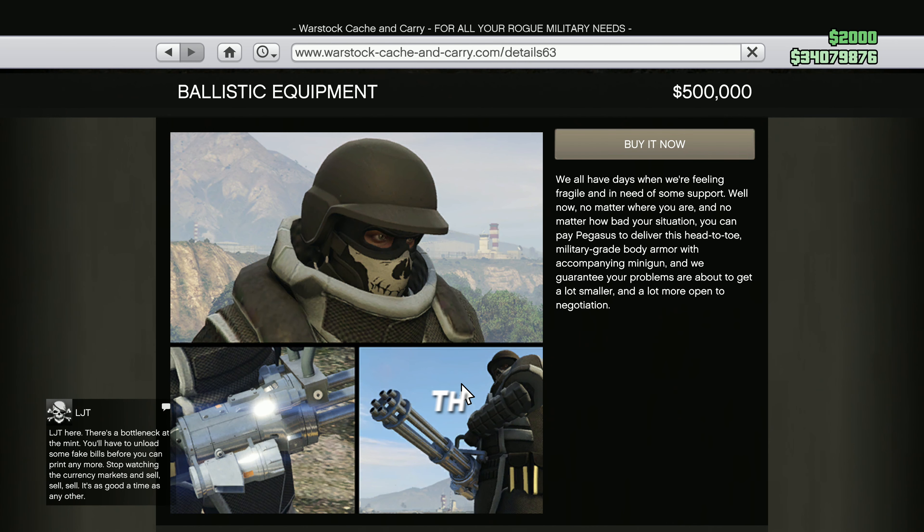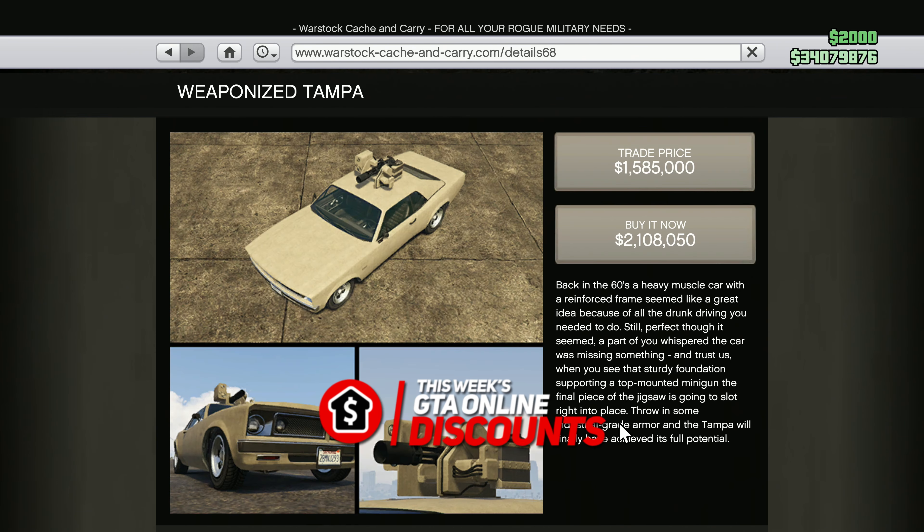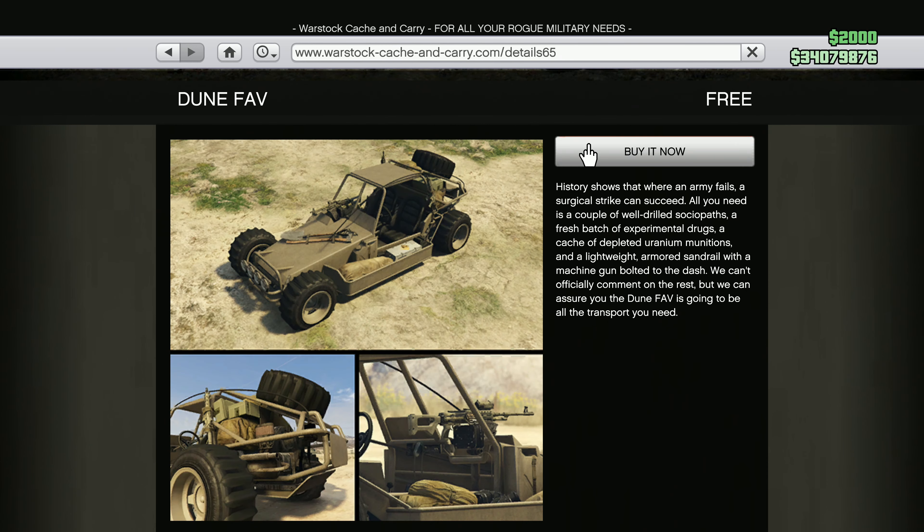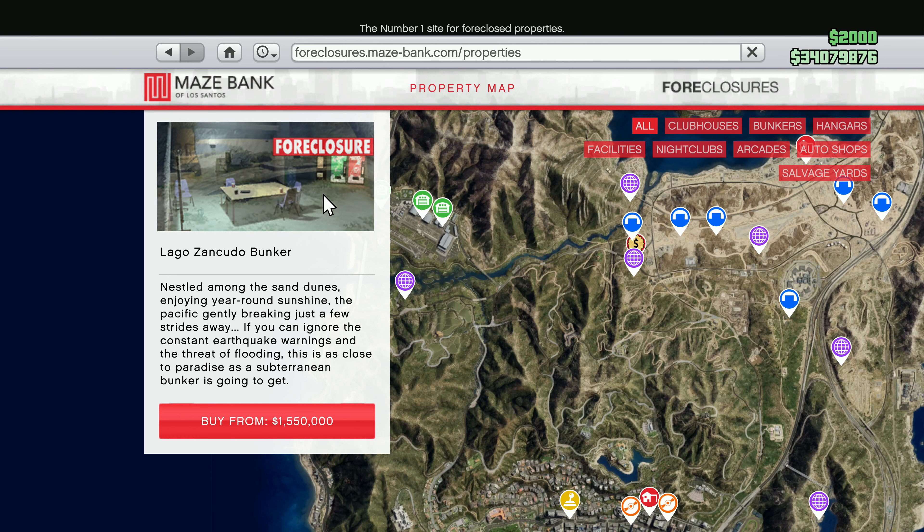For discounts this week, players will get 50% off the Ballistic Equipment, 40% off the Declassi Weaponized Tampa, the Anti-Aircraft Trailer, the BF Dune FAV, and the Pegassi Toro.